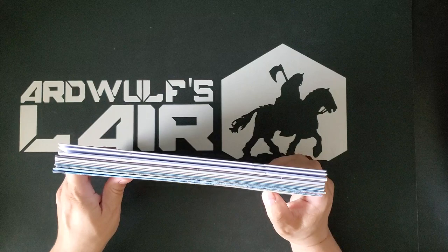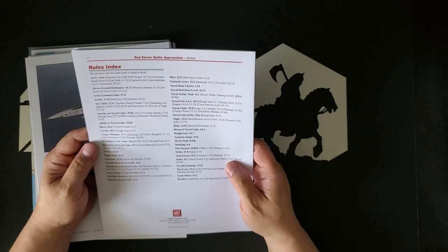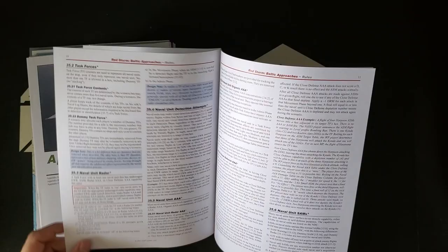It comes with rules of play. This is a full-color 16-page booklet on the standard GMT matte finish stuff, which I am fond of. Print is a little bigger than wargames standard. Looks like we have a decent amount of rules expansion here. And for those wondering, Red Storm is reasonably complicated, so if you're looking for a light air-to-air combat system, maybe look elsewhere. But I found it very engaging.